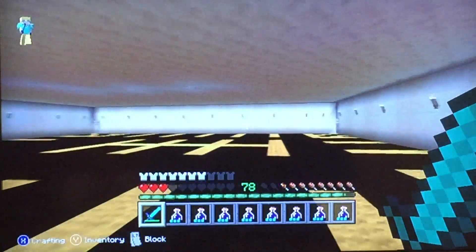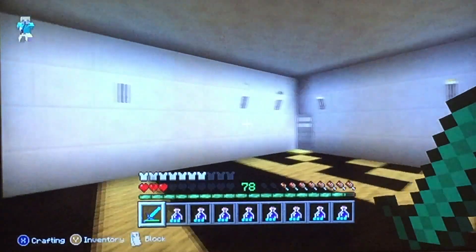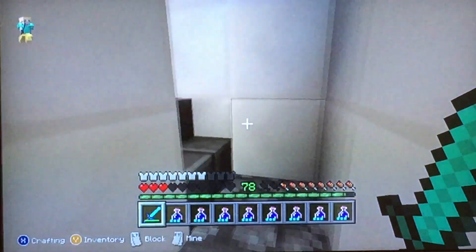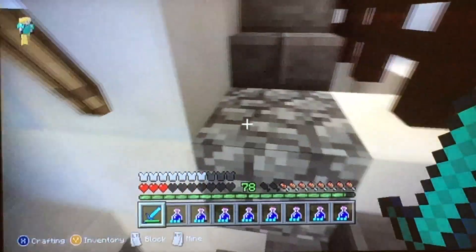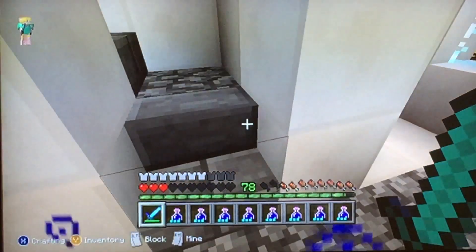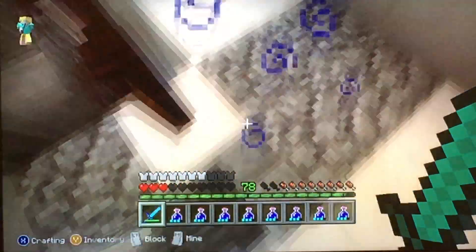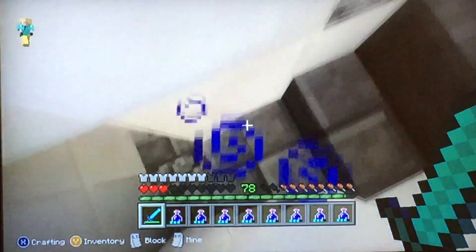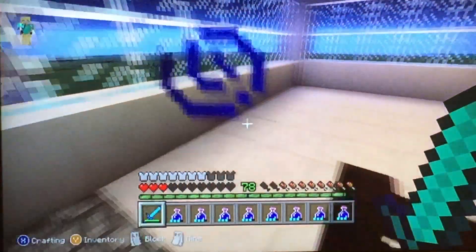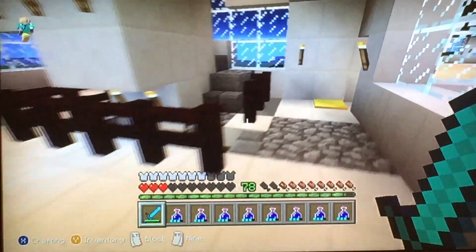What do you want to do? There's a staircase at each of the back corners that lead into the arms. Why don't you go up that one and see what's up there. If you guys want to know why I have 78 levels and almost got to 79 — I use bottles of enchanting to get my levels higher. Wait, I think you skipped a level, but that's all right.